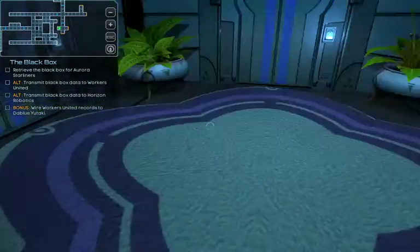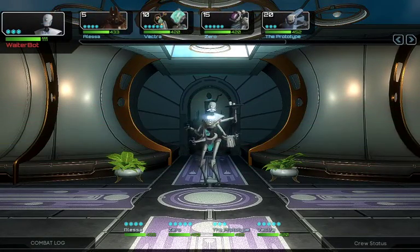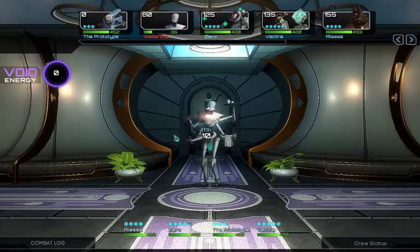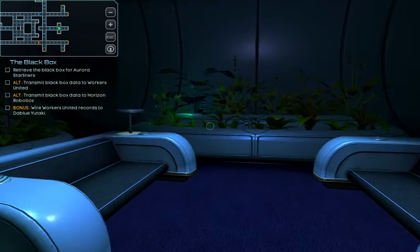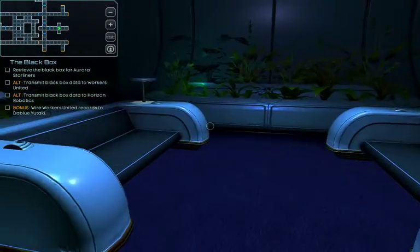More rooms to explore but no cred sticks or anything. Another Raider robot - shouldn't be much of a problem. I forgot Vectra has her new awesome sword. Cred sticks and a tablet. 'Herman, I hate to be a bother, but please do remember that all pets must stay confined to the personal quarters and are not allowed to roam free on the deck. Miss Gilhenny reported that Pickles left a rare drop in her slippers again. Regards, Matthias.' Herman - that's the guy from Yutaki who has the data we are searching for. So they must be nearby.